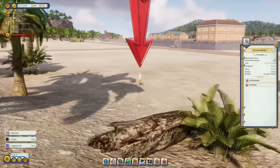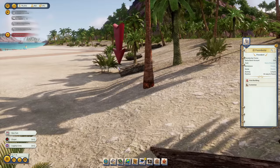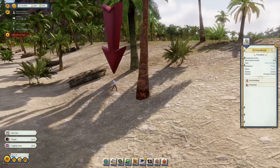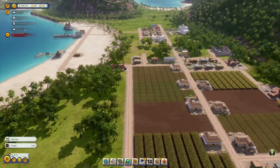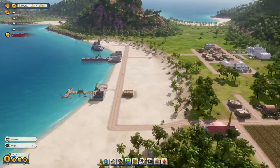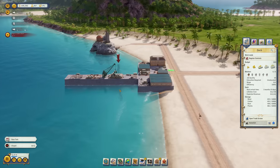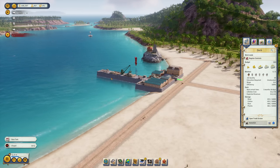Let's check what El Presidente is doing — he's just coming back from the beach, enjoying life as a governor. And happy to report: the first $100,000 has been earned. Things are running well economy-wise. I'd like to stay in this era a little bit longer before advancing.